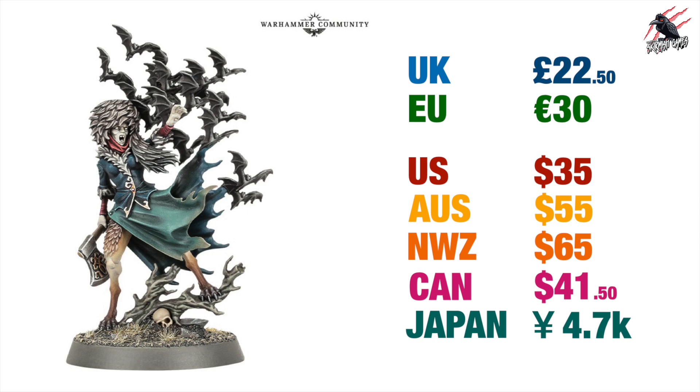Now let's look at some of the new Soulblight Gravelords models. We've got Evija Volga, the Outcast, and she's going to come in at £22.50, €30 in the EU, $35 US, $55 Australia, $65 New Zealand, $41.50 Canada, and ¥4,700 in Japan.